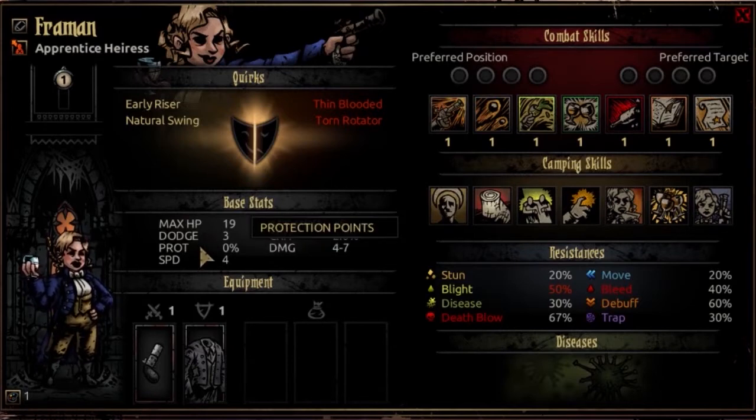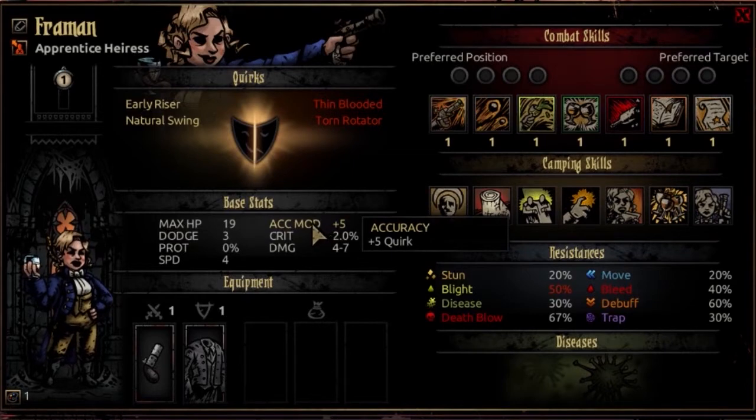The Prot is going to be 0, as you'd expect. The speed is 4 at opening resolve, moves to 5 at 3rd level and 6 at 5th level. This is an above average speed track — the same as a Hellion or a Vestal. So, pretty common. And the accuracy is going to be 0 naturally.